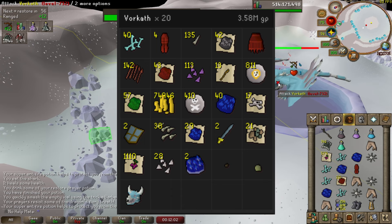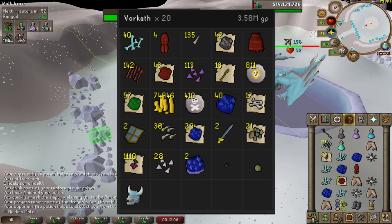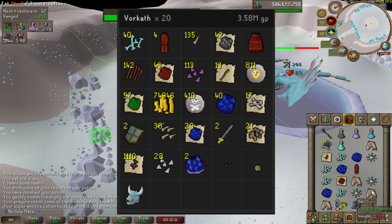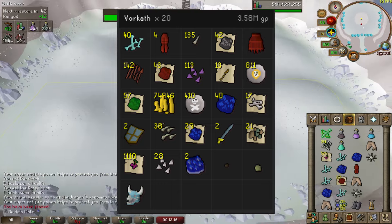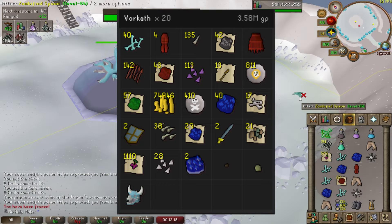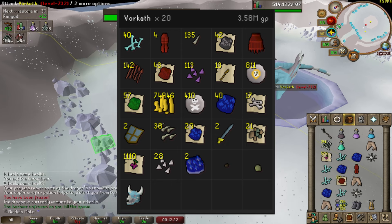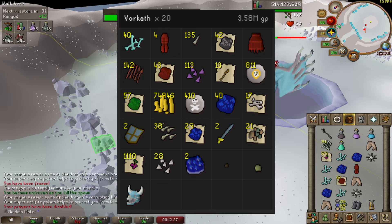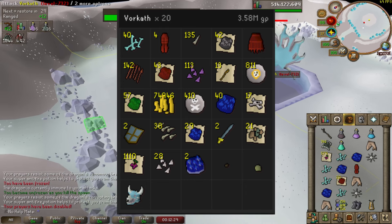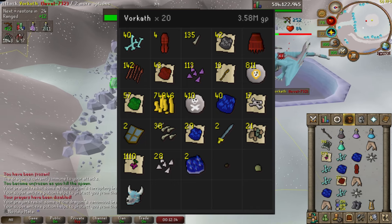As for the GP — pretty crazy. We only got 20 kills in the hour; I'm sure you could get more with better gear or knowing the boss better. But I managed 20 kills and that came out to 3.6 million GP, which is crazy. You could farm this boss a couple hours at night and get a green cash stack. Even if the bones drop a little, it's still at least 2-plus million GP per hour — but right now, take advantage of it. It's definitely worth killing in 2024.